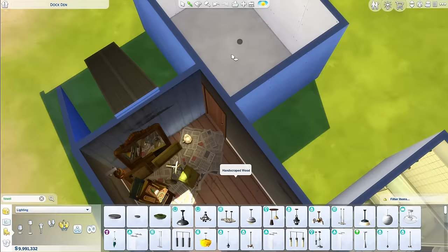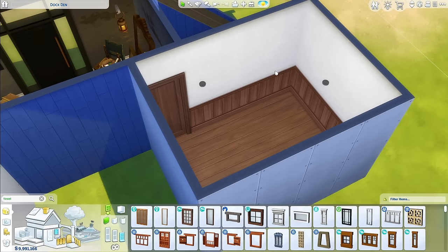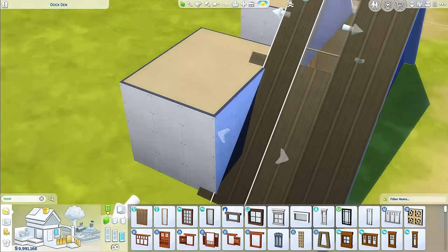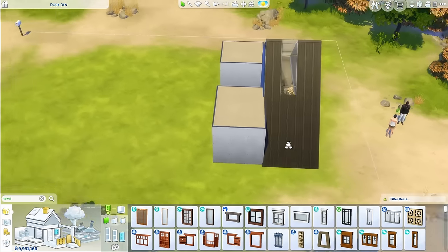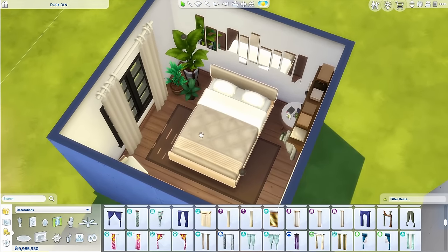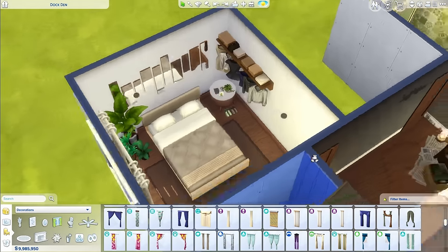Now onto the bedroom. I'll continue the floorboards in here and since this isn't a specified room like a child's bedroom, I'm just gonna do something simple. From the outside, a window here wouldn't make sense since we might end up expanding over there, so I'll just focus on this side. I like this window from Discover University — there's a little bit of glitching but it looks good. This bedroom could be a room the owners rent out or a guest room, but we're not calling it a guest room because that's a G. It's just a bedroom.